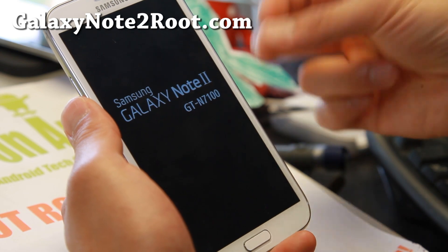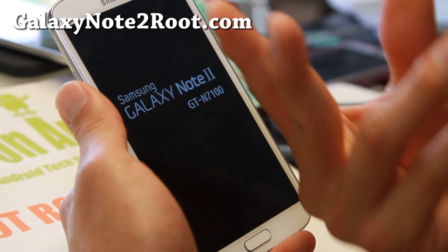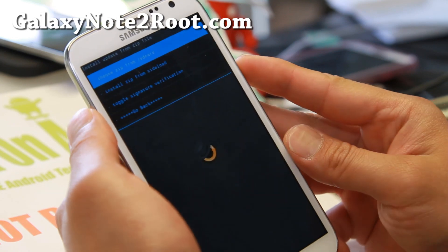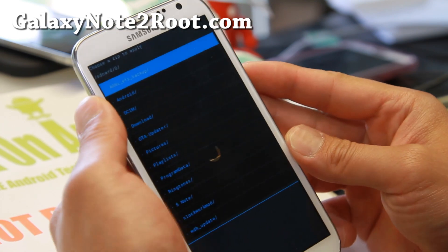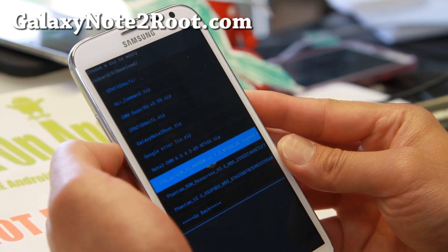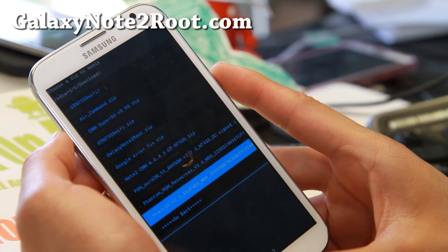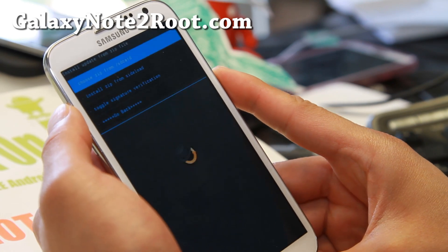I'm going to walk through installing this ROM from the very start. It's the usual process: wipe factory, data reset, install the ROM. Then you'll have to install the AirCommand zip file, and then the resources zip file. Go to Install Zip, choose zip from SD card. Go to the download folder and install Phantom v2.0. After installing that, install the AirCommand zip, and then install the Phantom ROM resources. Then go ahead and reboot and you should have the ROM running.